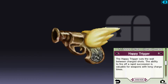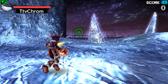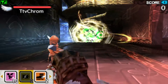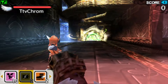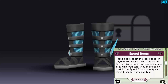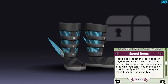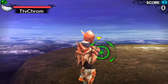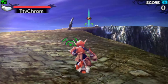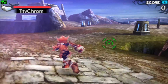Happy Trigger — everyone's favorite item to pick up. This will reduce your charge time drastically. If you ever pair this with Quick Charge, even clubs feel like machine guns. Speed Boots will significantly increase your movement speed and grant you infinite stamina as well, which is an absolute godsend for some of the slower weapons like cannons, clubs, and staves.